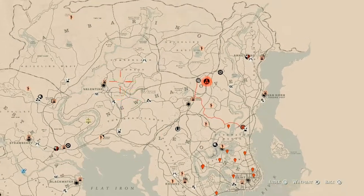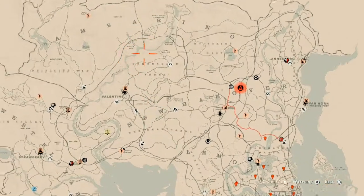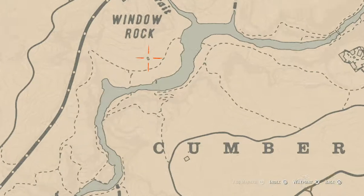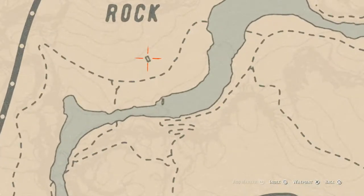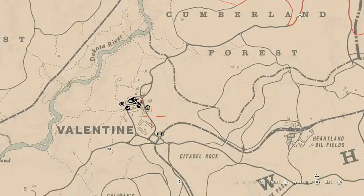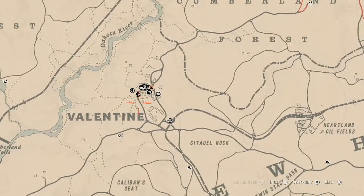The antique alcohol bottles kind of been switching cycles back and forth — like one cycle then another cycle, switching back between those two for the last couple days. But the Caribbean rum antique alcohol bottle is right here inside this shack, right below the word Window Rock, and that's above Cumberland Forest and Valentine.